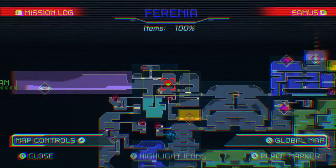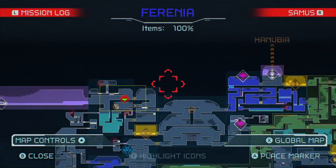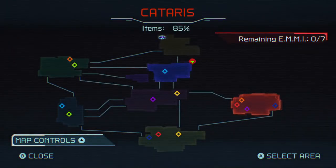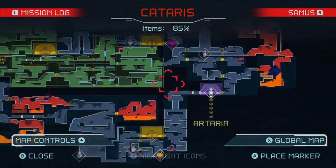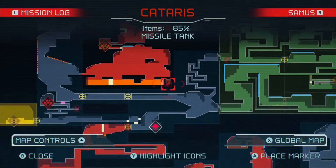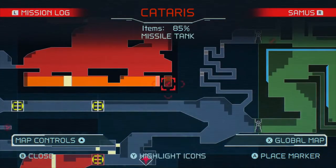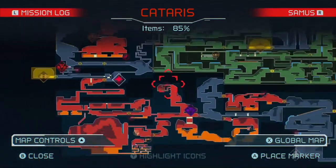So I need that one. And as for the other area - which is Cataris - I think I need two items from here that are also shine spark jump quests. This one I think you jump, roll - I think this one's fairly easy. I forgot whether it's easy to attempt or not.